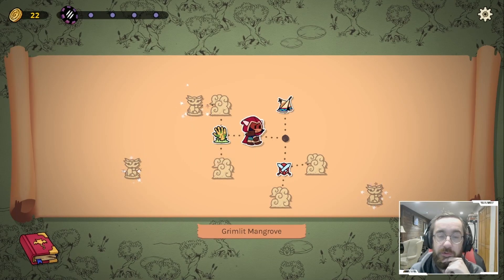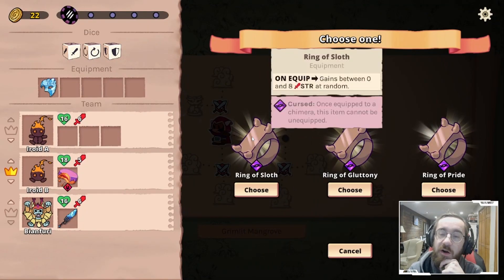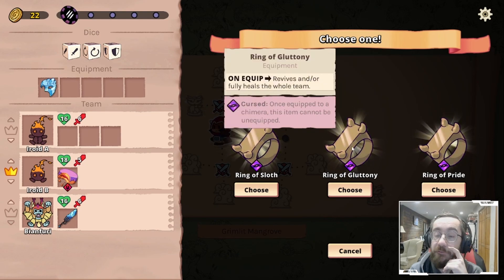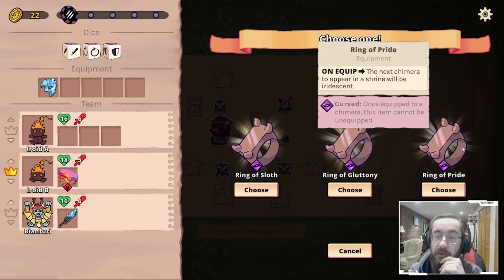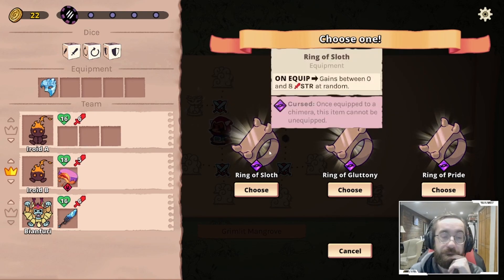Let's do the Stonehand equipment choice — on equip it gains between zero and eight strength at random. These are cursed items, but it revives and fully heals the whole team on equip. Coming up next will be an iridescent item — I kind of like the idea of that.